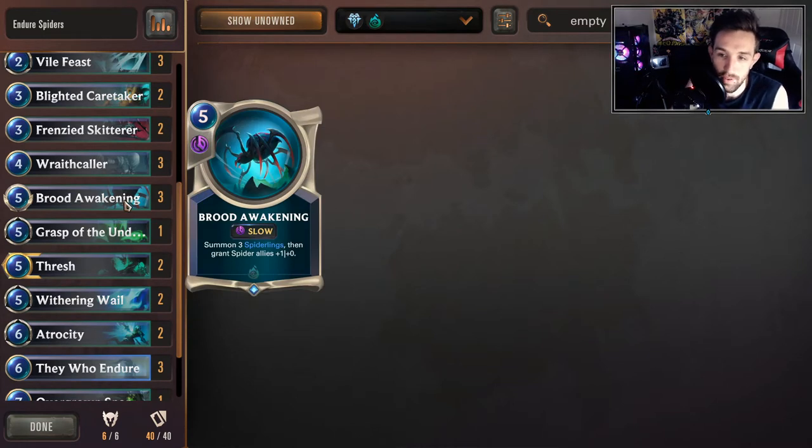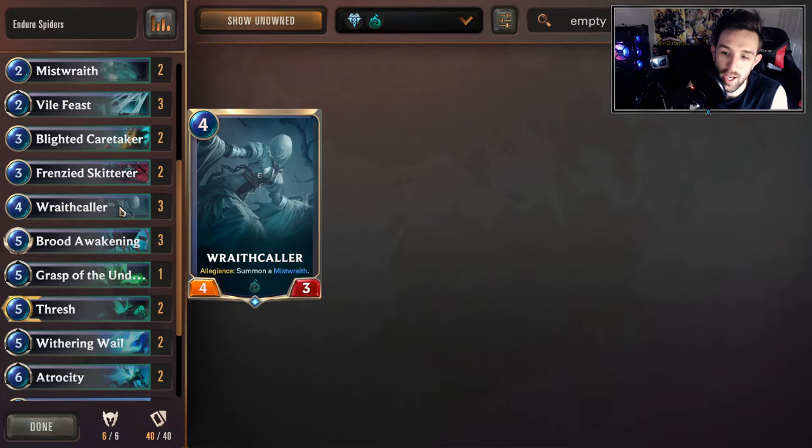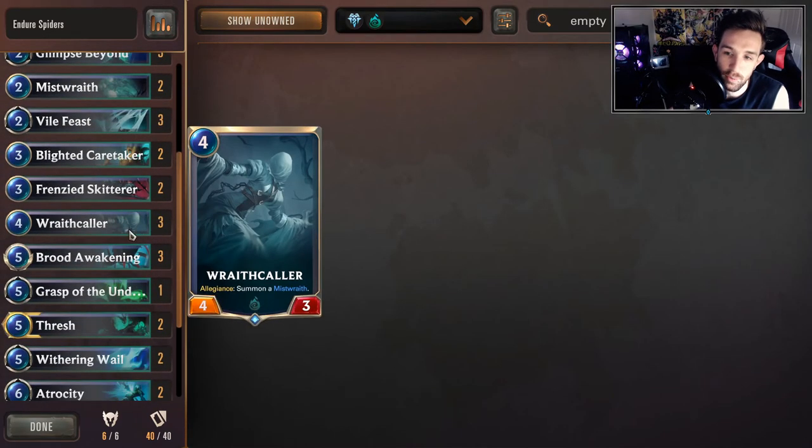Brood Awakening — pretty self-explanatory. Running spiders, you're running Brood Awakening: make blockers or make offensive attackers. Wraith Caller, because we are mostly Shadow Isles. At the moment, Wraith Caller is probably one of the more outdated cards in this deck. In general, in a heavy Shadow Isles deck, Allegiance summons a Mist Wraith — that's two bodies for one, and if you're on the offensive, sometimes it'll find more value than just making tokens.